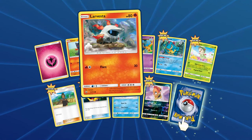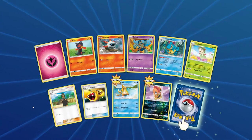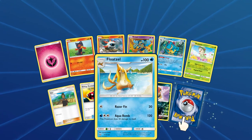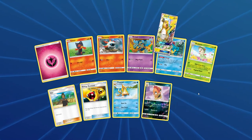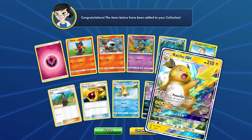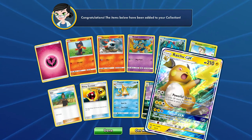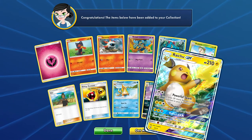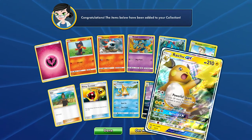So we have Fairy Energy, Lileep, Larvesta, Golett, Croconaw, Breloom, Rowlet, Energy Retrieval, Floatzel, Scrafty. And the rare is Raichu GX - pretty cool. Powerful Spark does 20 more damage times the amount of Electric Energy attached to your Pokemon - so not just Raichu. Thunder does 30 damage to itself for 160. And Voltail GX for 120 - your opponent's active Pokemon is paralyzed. That's pretty cool - a really cool looking Raichu.